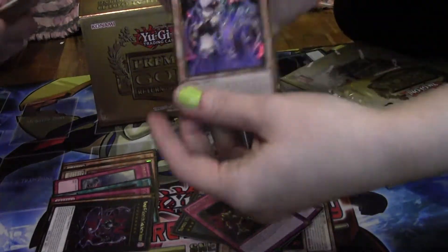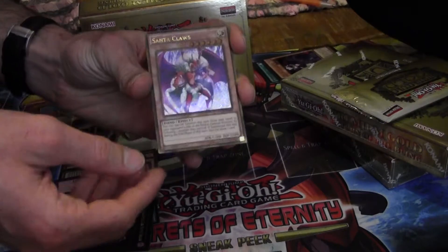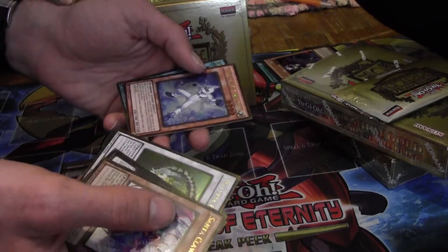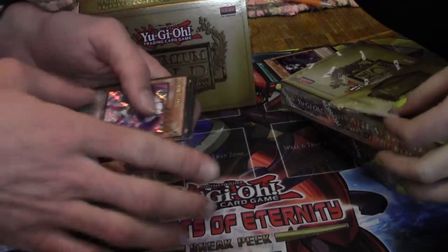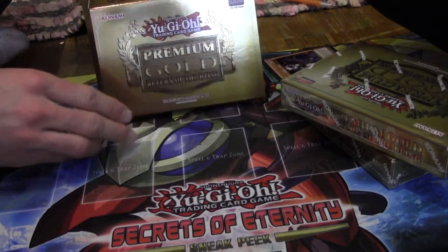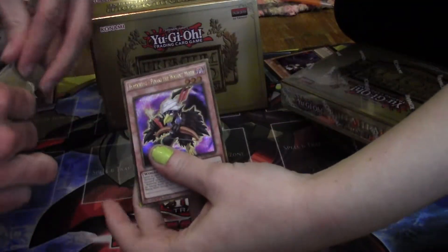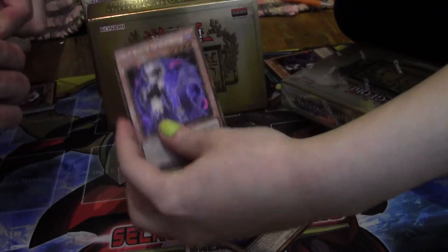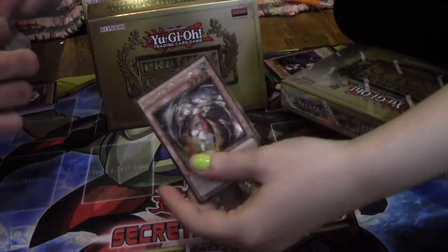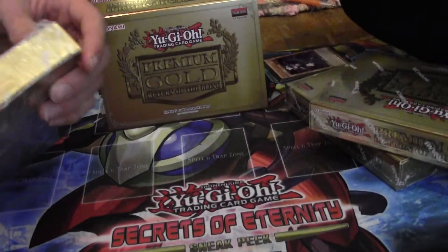My third pack — we've got Cat Shark, another Cat Shark. Naturia Barkion, Elemental Hero Neos Alias, beautiful, and Temple of the Kings — hell yeah! Not a bad box at all. I got a Blackwing card, oh there's a Gladiator Beast, trap tricks — nifty. And a Time Lord — I don't know anything about that card. Box number two, I'll let you open the third one.